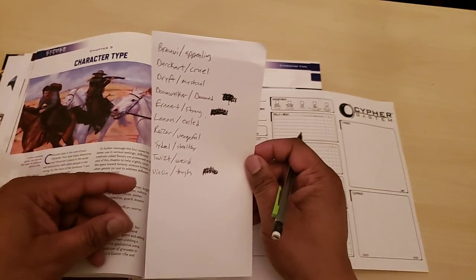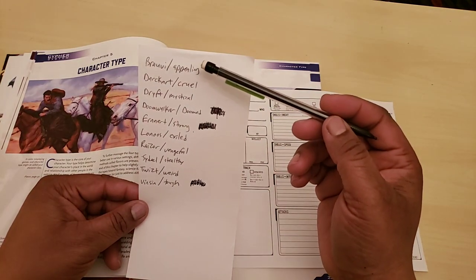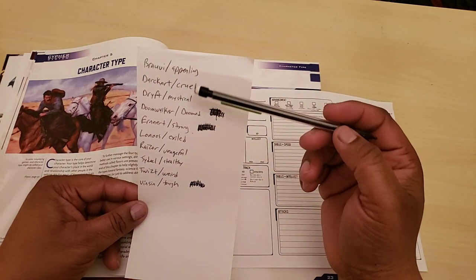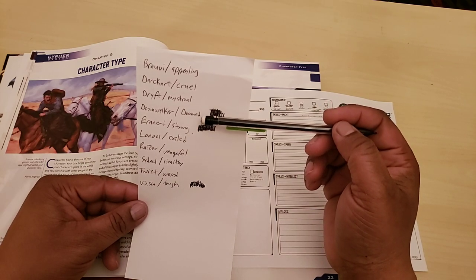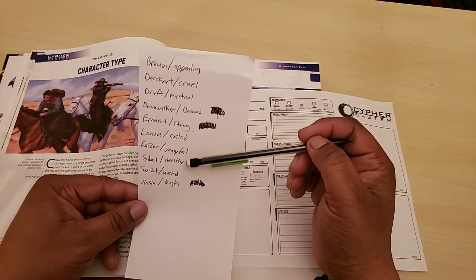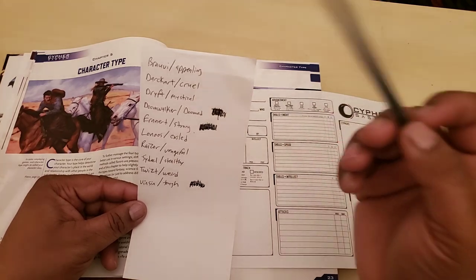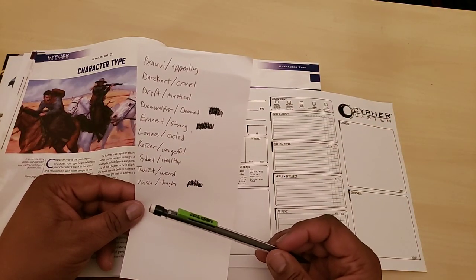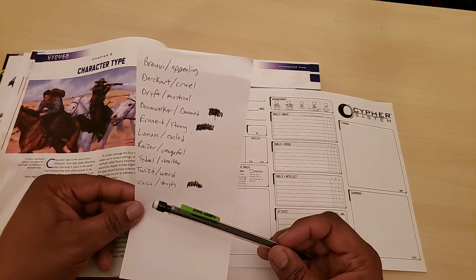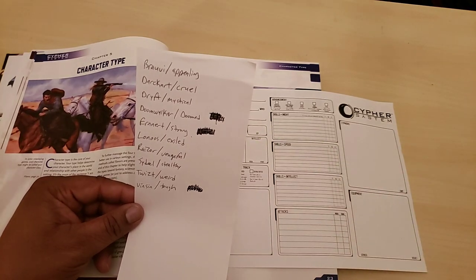There are 10 tribes: the Bravi are appealing, the Dark Heart are cruel, the Drift are mystical, the Doom Walkers are doomed, the Earnert are strong, the Lonos are exiled, the Razor are vengeful, the Ideal are stealthy, the Twist are weird, and the Vinson are tough. These descriptors give the setting flavor — cruel, mystical, doomed, exiled, vengeful, stealthy, weird.